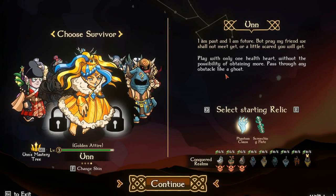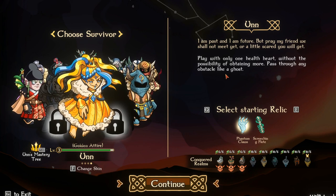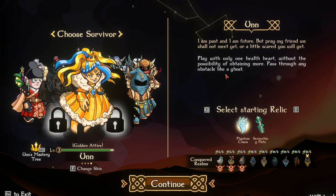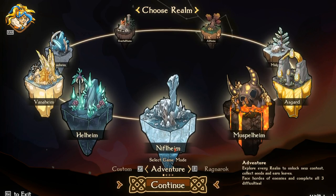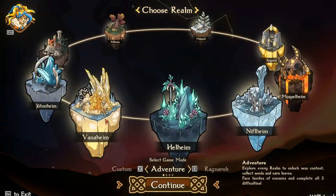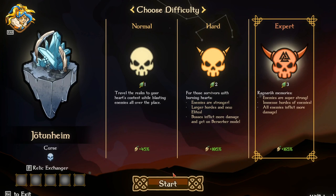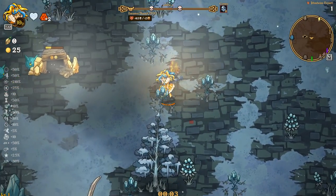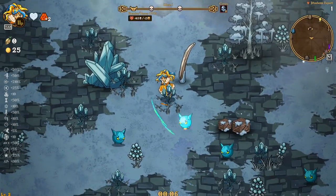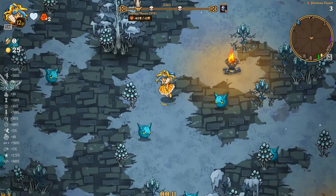Yo yo yo everybody, what's going on? It's Loadies here back with another Nordic Ashes run. Hopefully you've all been enjoying the content — if so, make sure you tap that like button down below, don't forget to subscribe if you're new to the channel. Without further ado, let's jump right in. We're going to play some Oon today with Phantom Claws, running it on Jotunheim, so it should be a pretty good time. Shouldn't be a problem at all — Oon's a pretty good character.